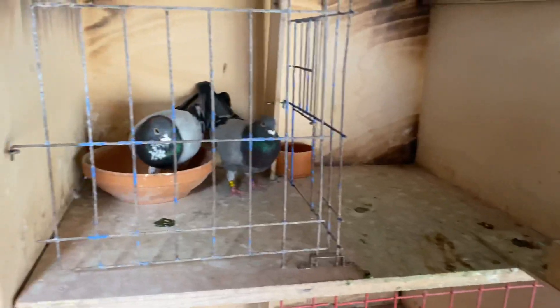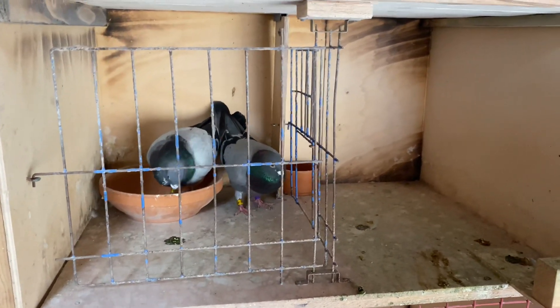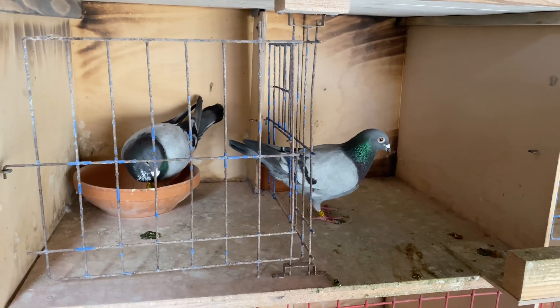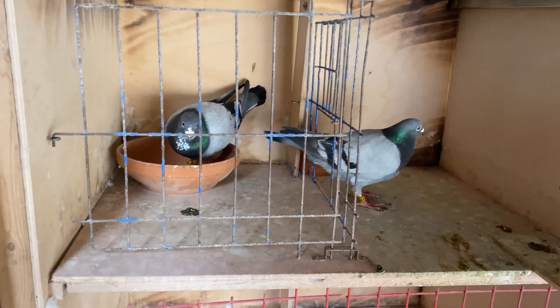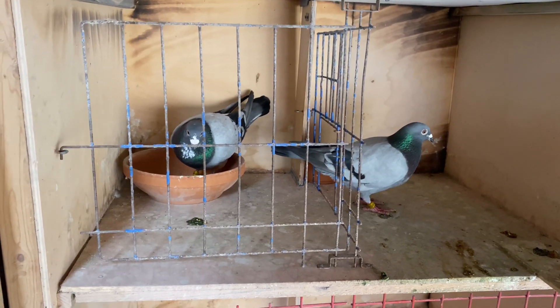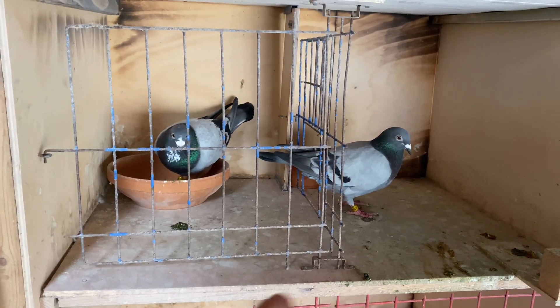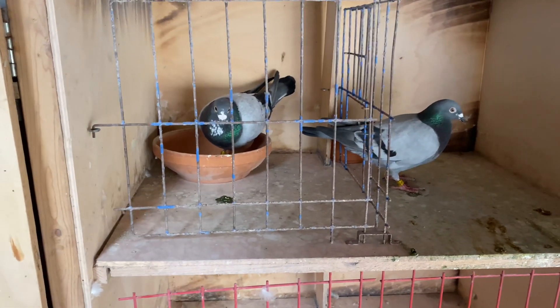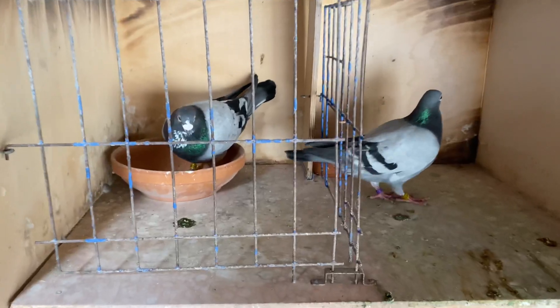This guy is actually the father of 611 and he's also related to the blue bar. Basically anything related to him is one of our best birds, especially on 200k — not as much on 100k, but on 200k and a little bit longer as well. He's a 2019 bird and he does fly well on 200k, but his kids fly even better — 611 flies a lot better. We'll be moving him to the breeding loft after nest racing is done; he'll be one of our better breeders and won't be raced anymore after this nest season.